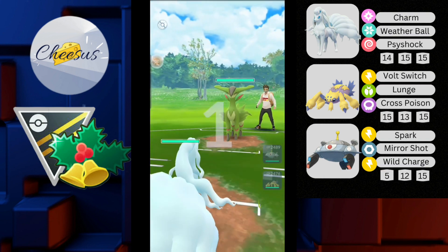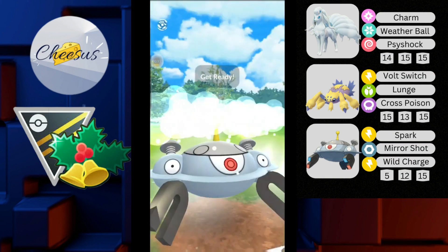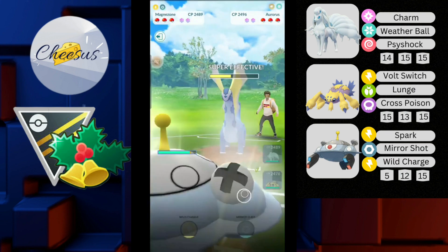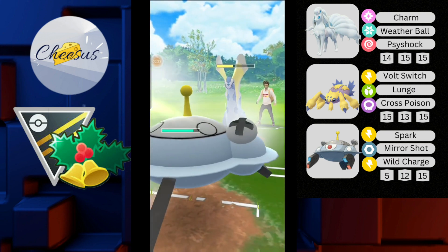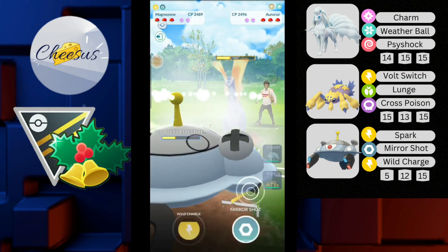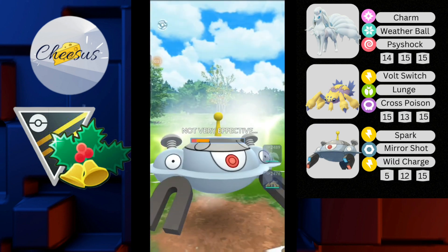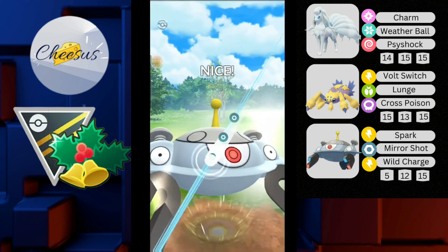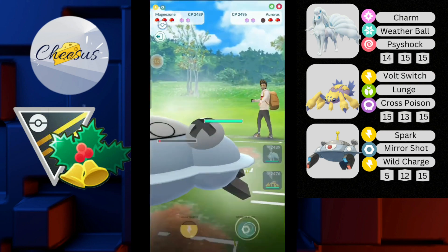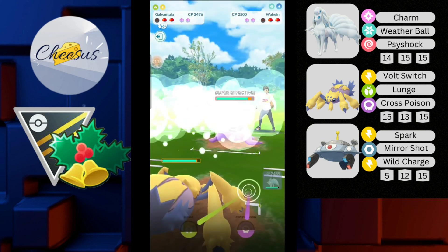Jumping into the next battle. We have Alolan Ninetales against Farizian — a good lead for me. He switches out into Aurorus. I have a perfect answer for Aurorus, going straight for Mirror Shot dealing super effective. I don't get the debuff, but whatever Aurorus throws isn't super effective for me so I don't need to shield. I continue to overfarm, and the opponent throws Weather Ball which I no-shield. I leave very little health on my Magnezone for when his Farizian comes in.